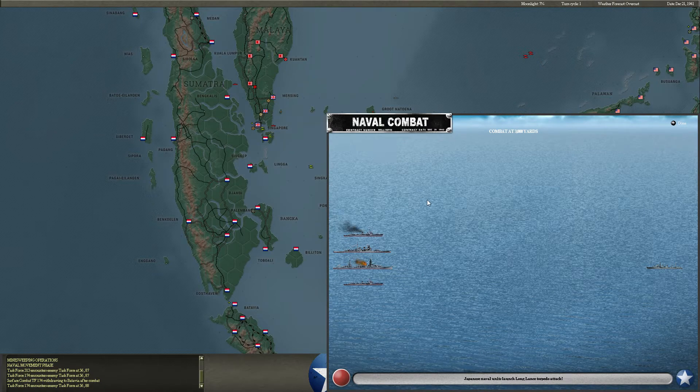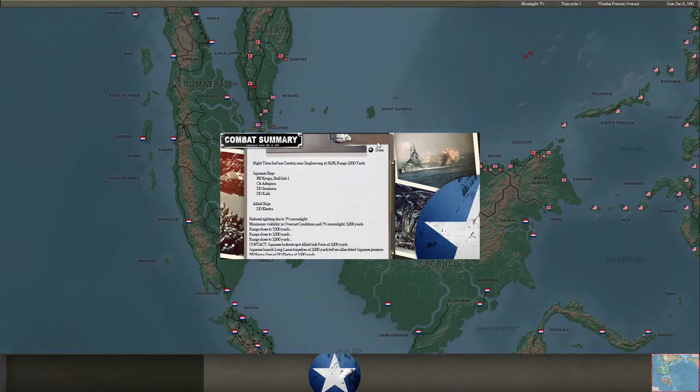They're chasing us down and I think the Electra is going to be in some trouble. We do break off with no more damage to the Electra, so that's good. Hugo takes a shell hit.